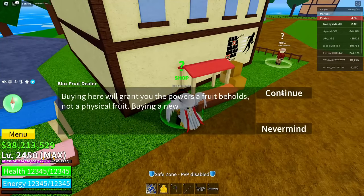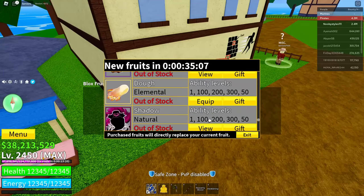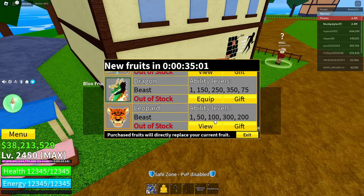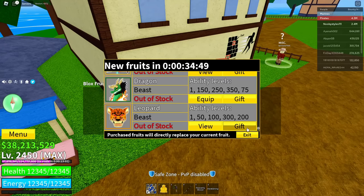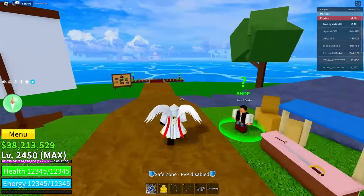Now go over to the Blox Fruits dealer, click on this guy, click on continue. Click on any fruit that you like — let's say leopard. Click on the leopard fruit, click on the Robux icon, wait until that white loading thing fully goes, and then click on cancel, cancel, and exit.